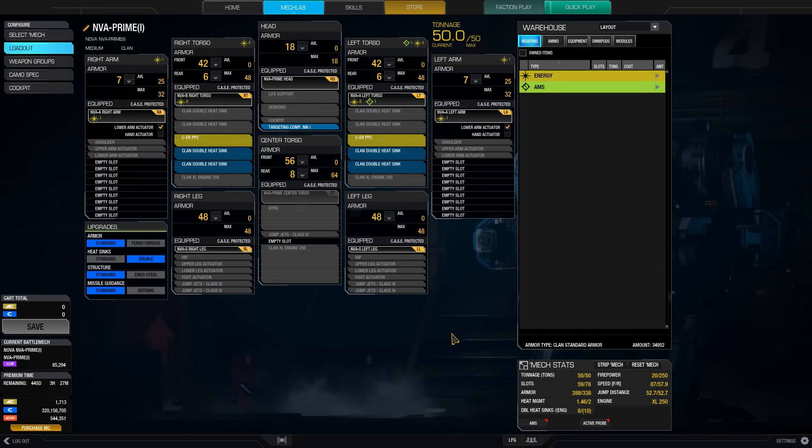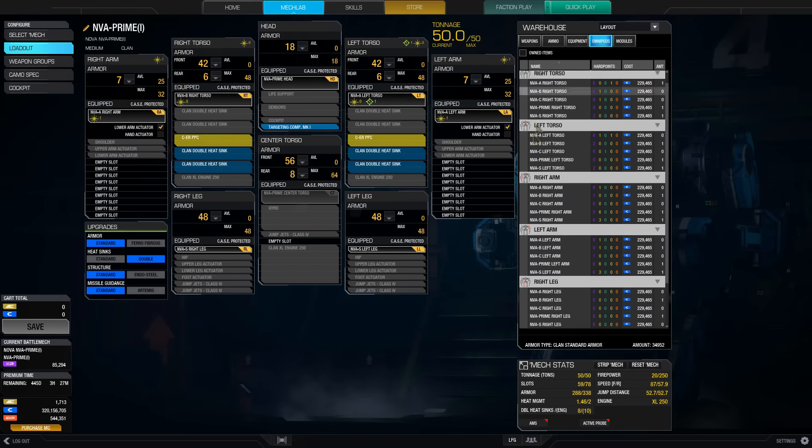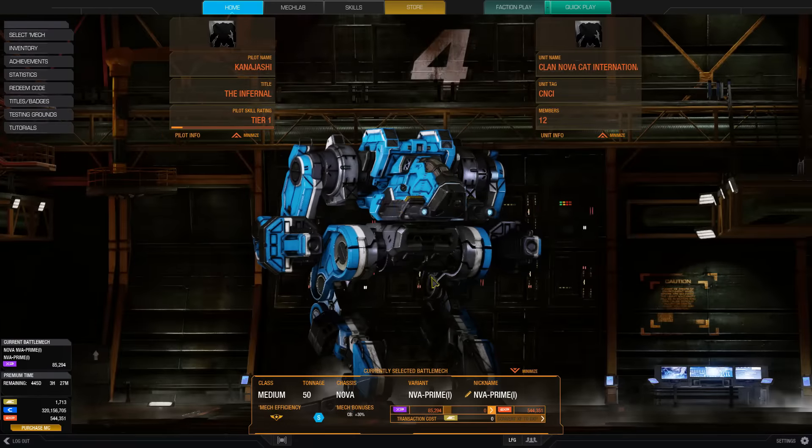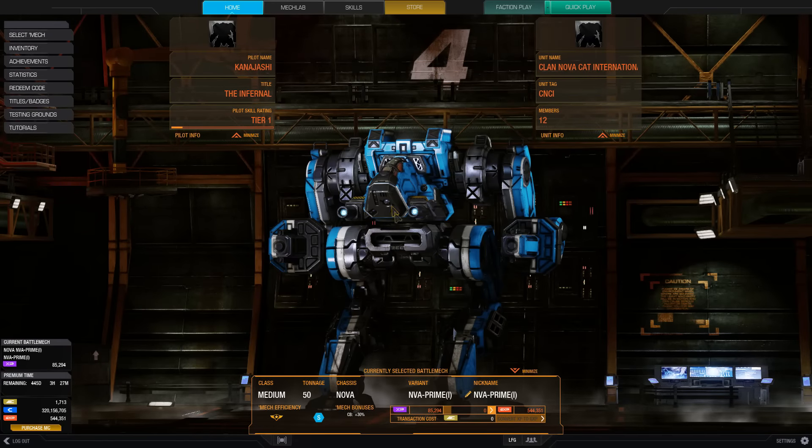We've taken the Nova and put on the left and right torso omnipods — the B right torso and A left torso — so that we are able to take PPCs in the side torsos. If we head back here we can see those PPCs are actually relatively high compared to the cockpit.